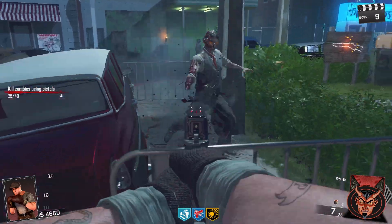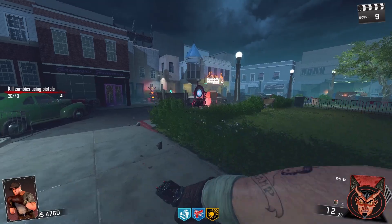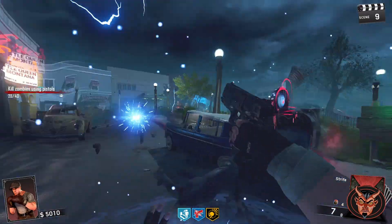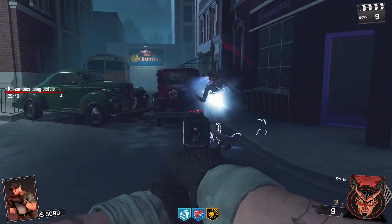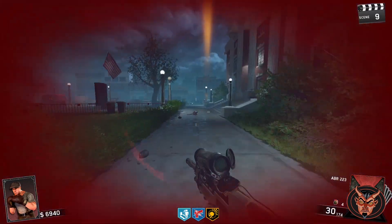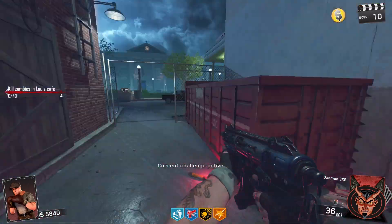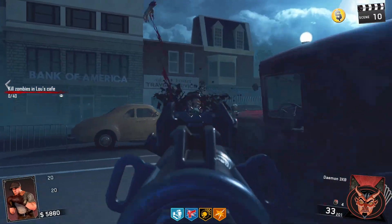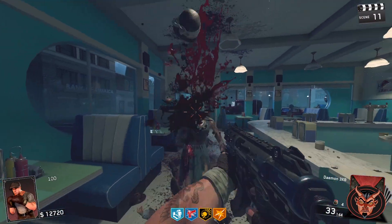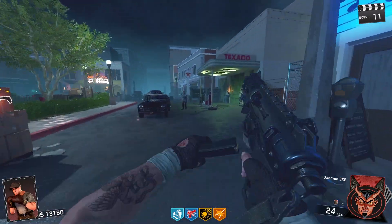Pistol kills — luckily the Strife is pretty decent so I'll hopefully crack on with this quickly. I love how instead of round numbers, you've got 'scenes' in the top corner — we're on scene 9, which is round 9. That's such a cool little thing added into the map. I probably should have prioritized my perks better — Dead Shot isn't really that important. We've now done our pistol kills — got Double Tap and another Double Points. Kill zombies in the clock tower area — didn't even know we could get in there. Got our challenge done.